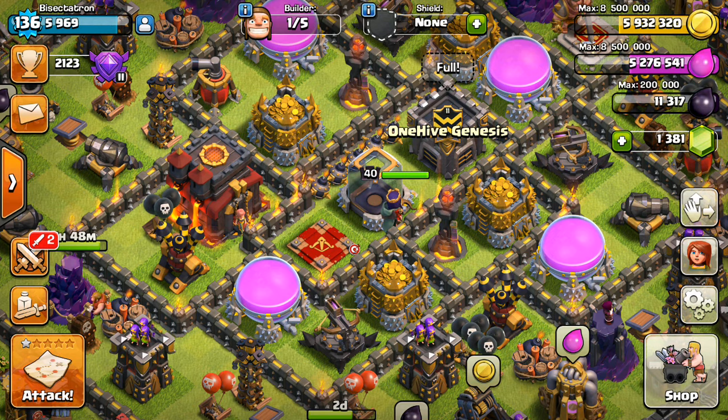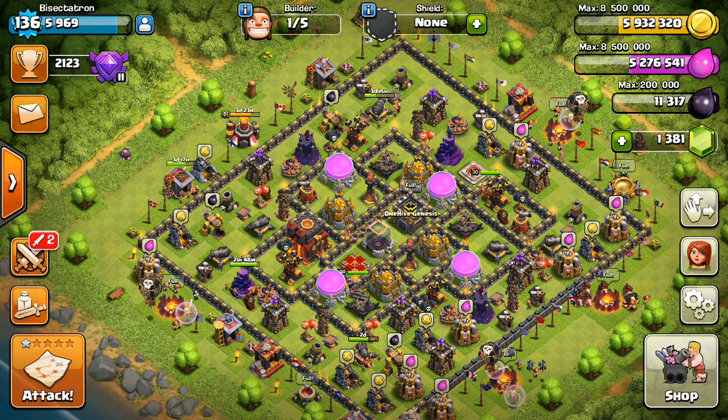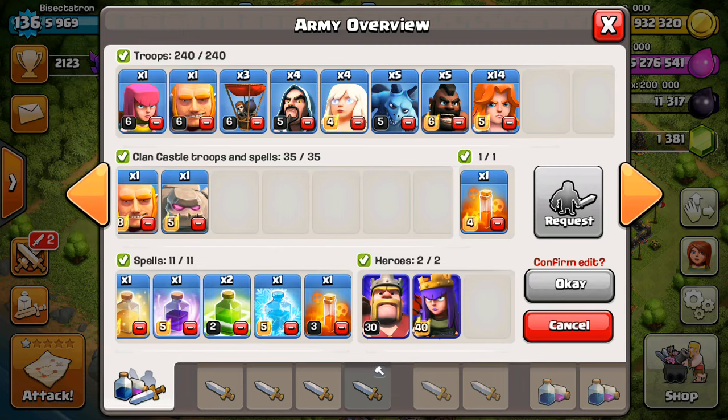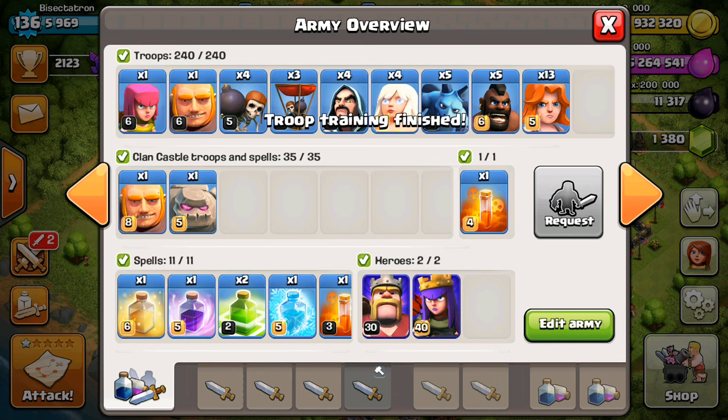I wanted to record this one because it's been a little while since you guys have seen some live action. This is the first live attack with the new mic — you guys can probably hear all the raw emotion in my voice as I attack, which is kind of a cool extra dimension. My queen is level 40 by the way, so that's an extra bonus — she can probably do a lot more with that level 40 ability. I realized I don't have wall breakers, so I'm going to delete one Valk and train up four wall breakers — that could have been an epic fail on a live attack.